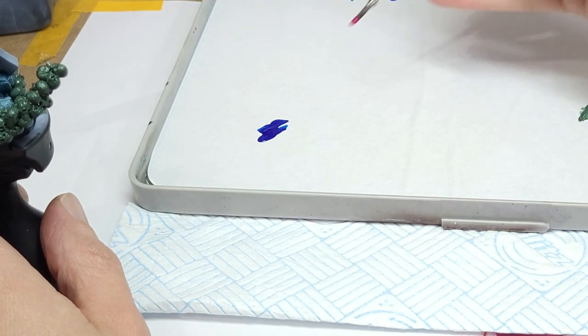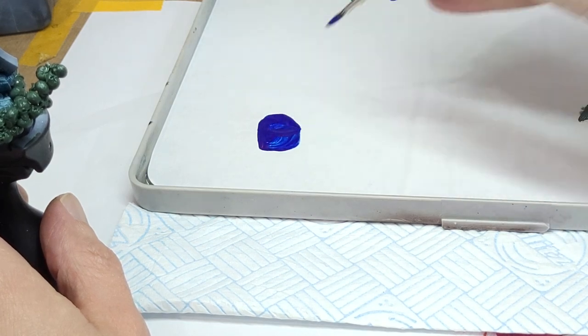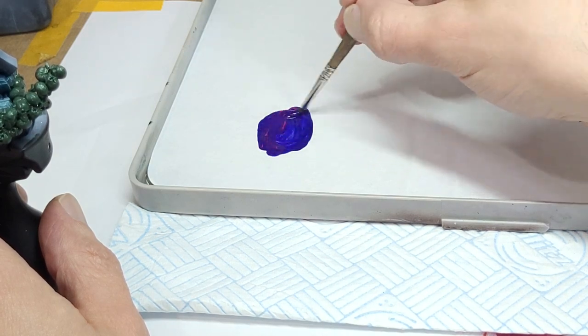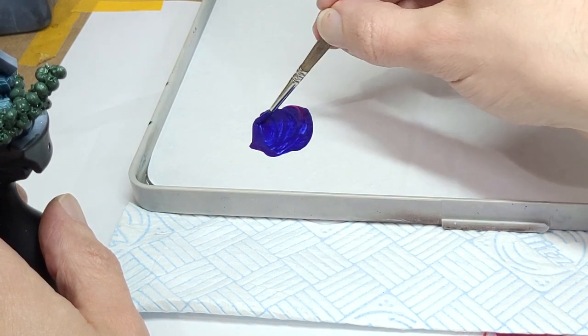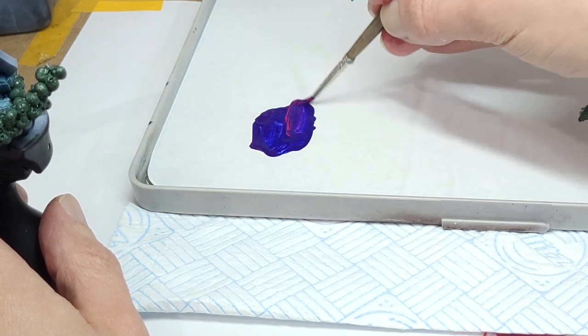Now let's do that cloak next, starting with a really rich blue-purple base. The thought process here when mixing this colour, and basically all the other colours, follows the logic implicit in my colour terms video. See the link in the description for that one.